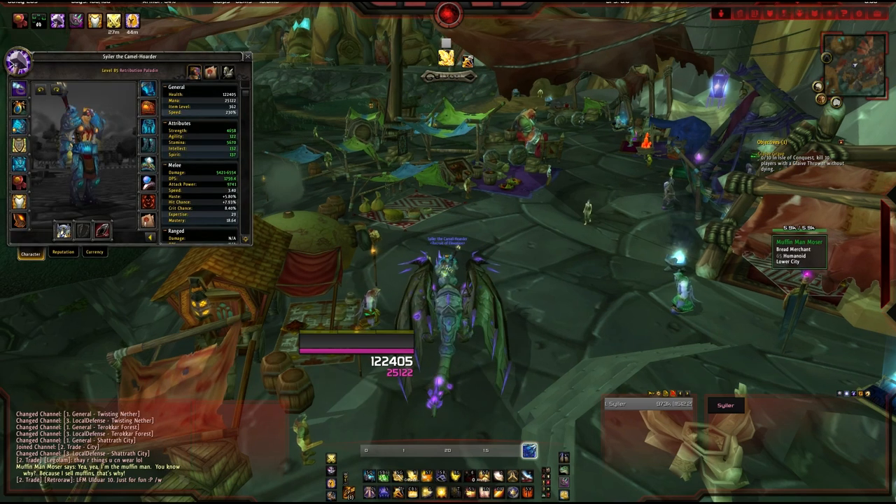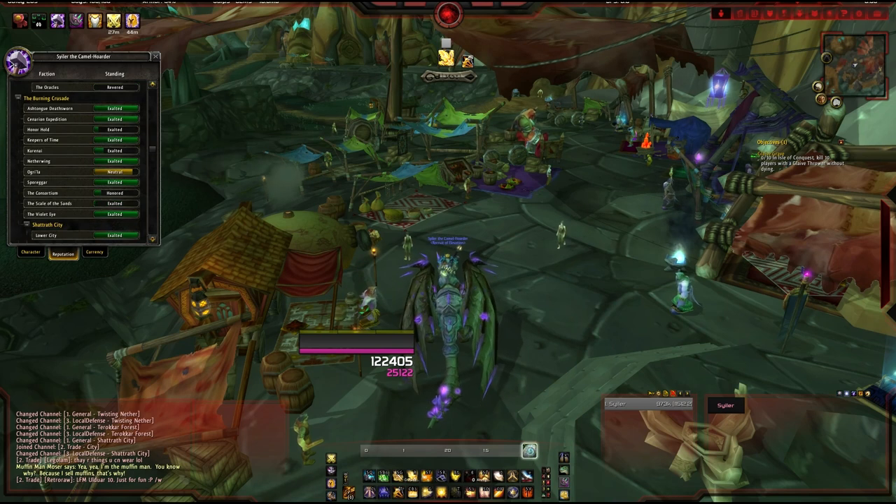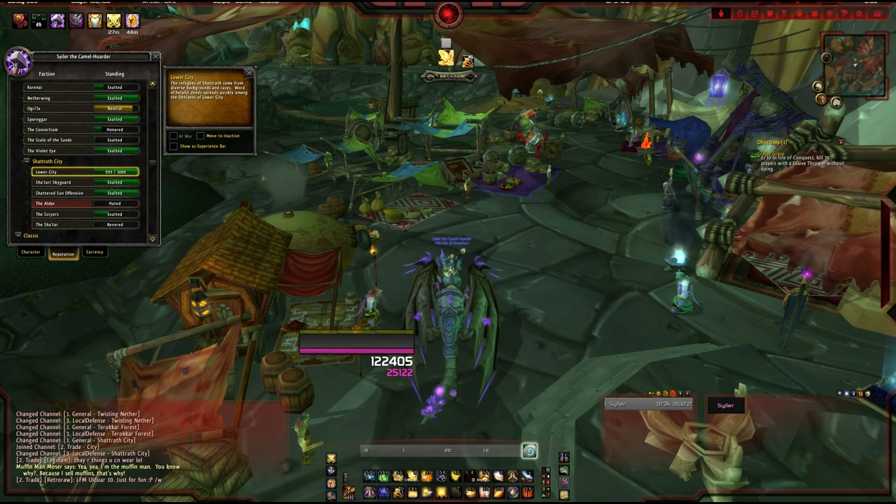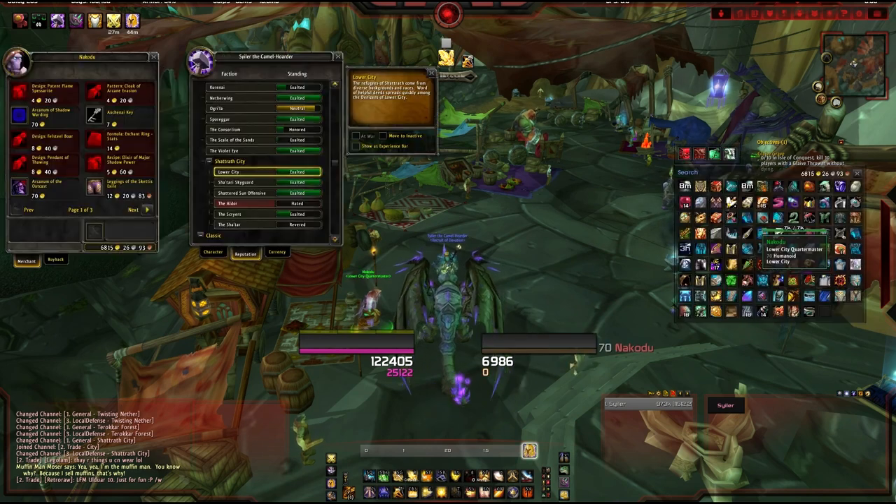Once you've done them and you're honored, come to Shattrath City and in the lower section there will be a court master for Lower City. You'll be able to purchase the key that unlocks the heroic difficulty for the Lower City dungeons.